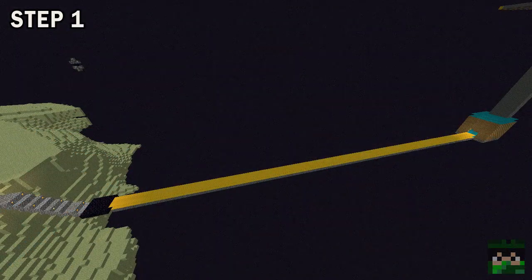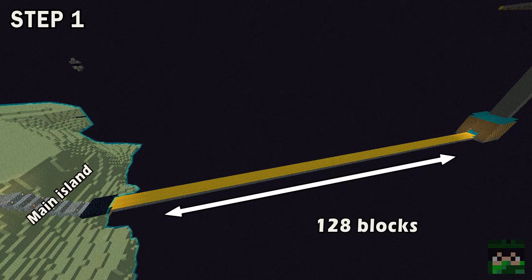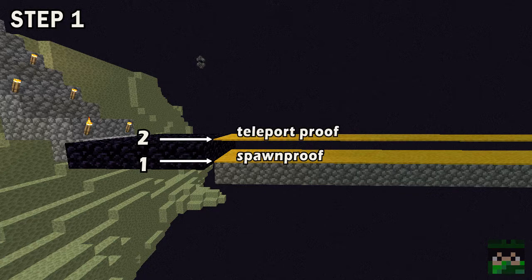Step 1. Go to the end and build a 6x5 platform at least 128 blocks away from the mainland. If you can, make the pathway out of a double layer of carpets, as this will help you later to prevent Enderman from spawning and teleporting.